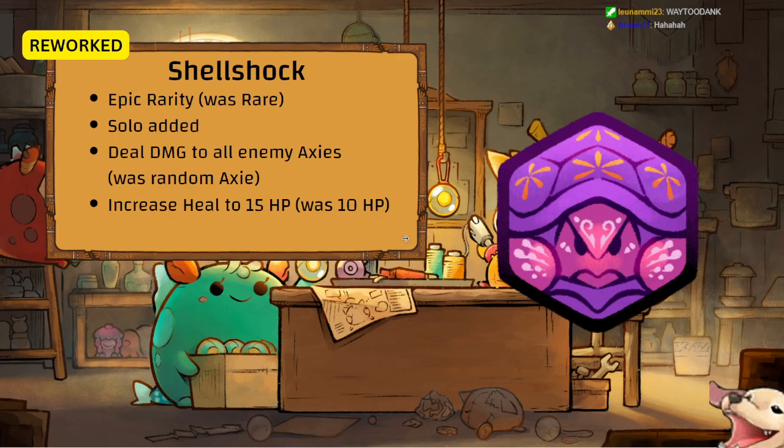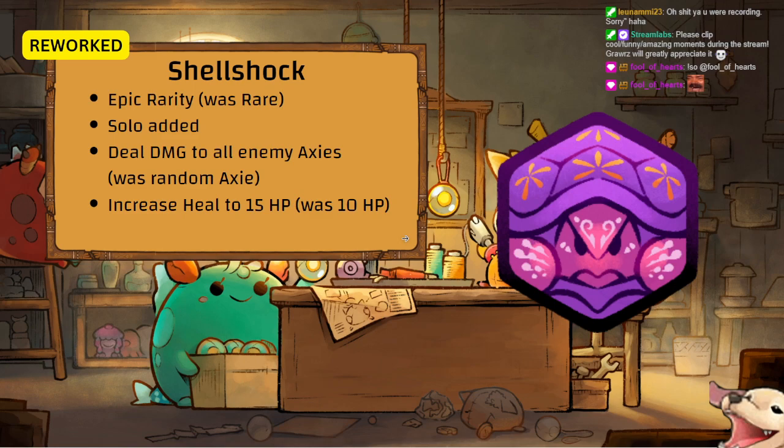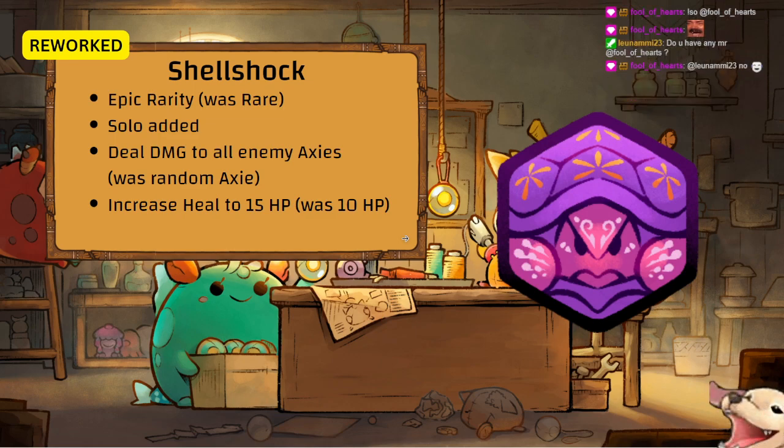Shell Shock is definitely going to be a lot stronger. In an Elizual stream I saw someone using it on a sustained team that stacked secrets on one axie with two Shell Shocks and self-activated the secrets. There's going to be a third variant of sustained team — more things in the mirror, more fun.